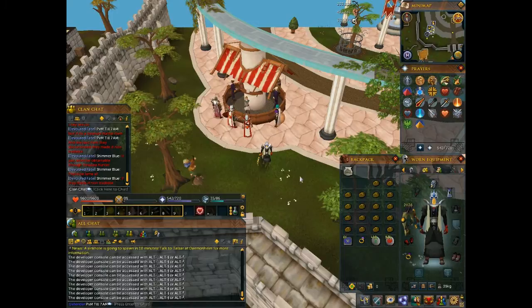First thing we're going to worry about is equipment. You want to get the best magic armor possible. I use arams mainly because it's cheap and it does the job. If you can't afford arams you can get batwing, or if you have more money you can get subjugation or gano — whatever armor you want to use.